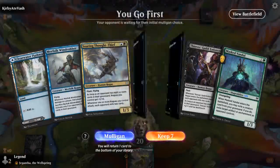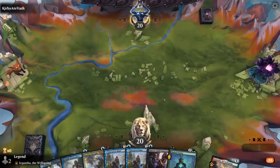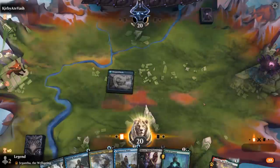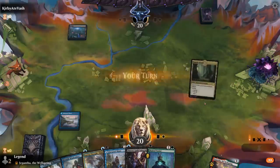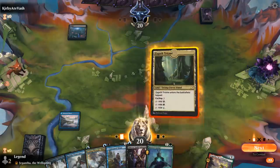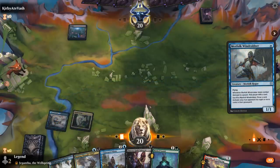Alright, we're on the play with a reasonable hand. We can play Glasspool Mimic as a tapped land to give us access to maybe a turn-two Thought-Thief, and then use Mimic to copy the Thought-Thief as well. The mana base isn't amazing since we don't have a ton of actual dual lands unless we want to play Snarls. Liking Triome plus Windrobber, then next turn play Thought-Thief plus maybe an Enforcer as well.